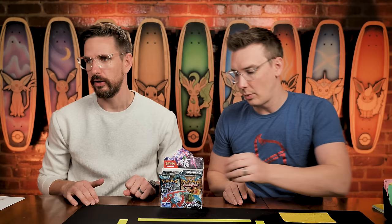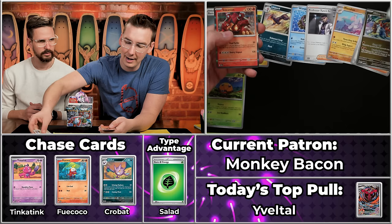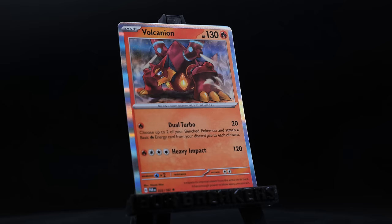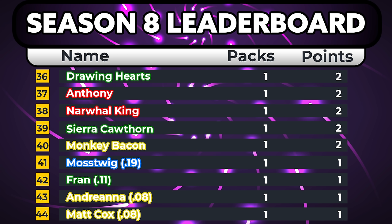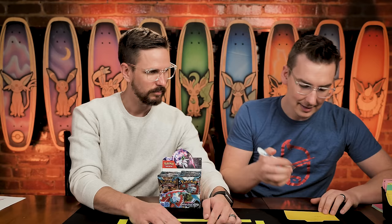Next up, we've got Monkey Bacon — another one of our father-son teams. Dad is Bacon, son is Monkey. Metal Energy — nothing good there. Dottler scores, Toxel, Lippard, Wimpod, Professor Turo, Maushold, the Slitherwing does not score but has cool art, the Cyclozar, and the Volcanion. Just a two-point pack there for Monkey Bacon — not too much to write home about, but potential energy is building.